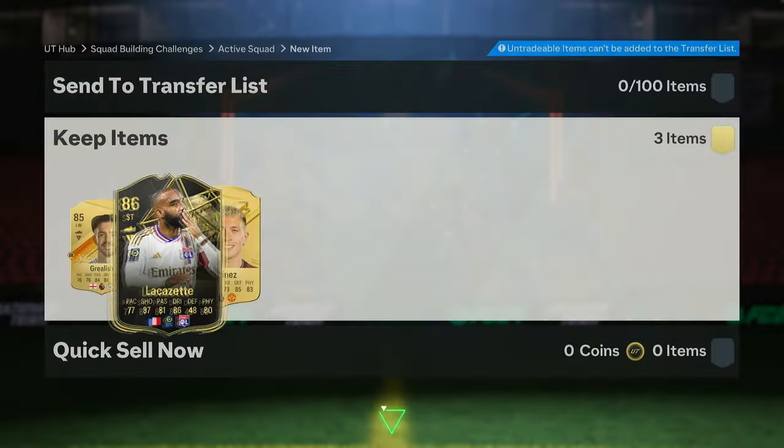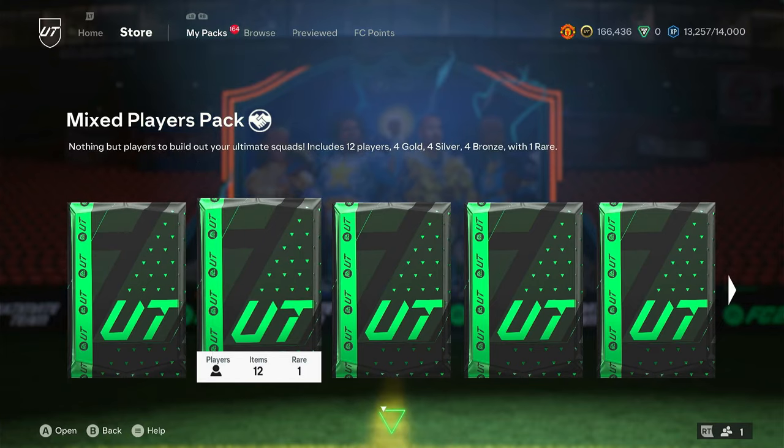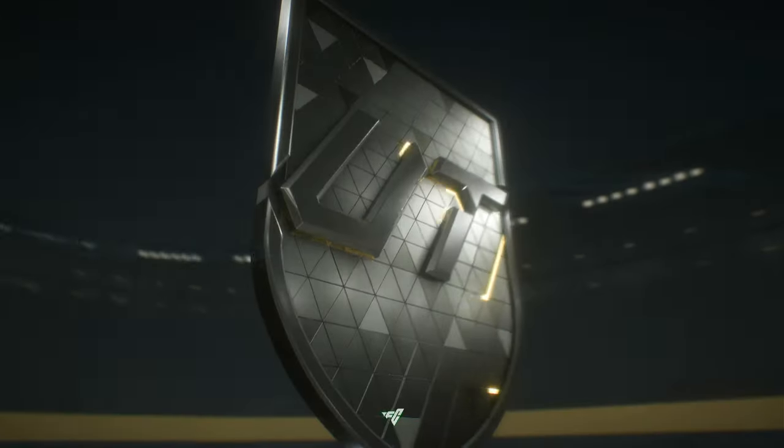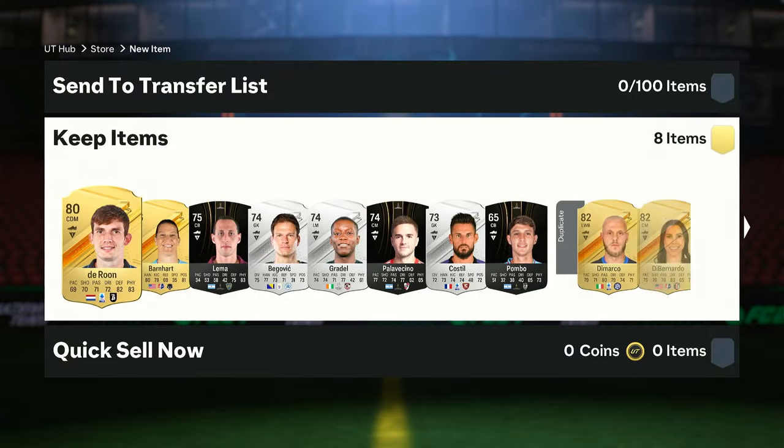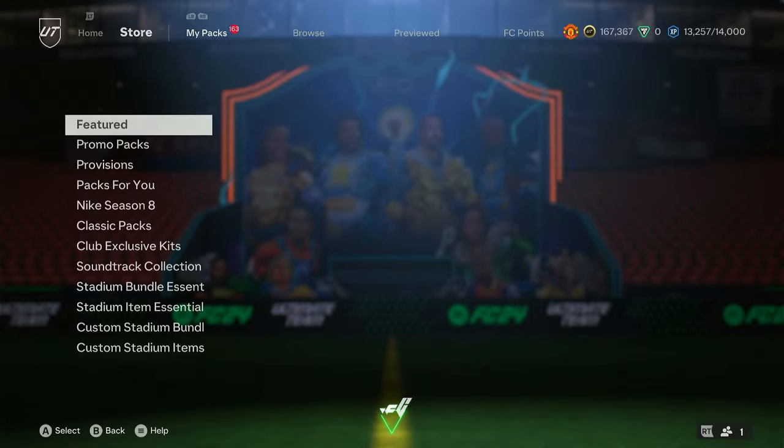We get a cheeky Lacazette from a Team of the Week pick — not bad. We're stacking the informs slowly but surely. Team of the Seasons are in packs too, but some are too high-rated, meaning you'd be submitting a 93 into an 84-rated squad, which isn't ideal. Sometimes it pays off, but it can be a bit wasteful.